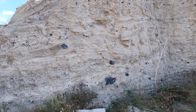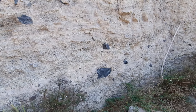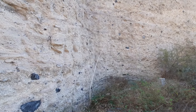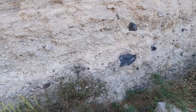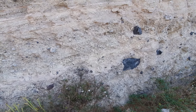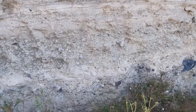Typical for freatomagmatism, it throws out these large blocks and they're very angular — they're ripped to shreds — and you see some of these black blocks here. This is all the basaltic material that got caught up in the eruption. Typically for freatomagmatic eruptions there's also this kind of wobbliness of the deposits, implying that everything was wet at the time and that things were sagging or sinking into the wet substrate.